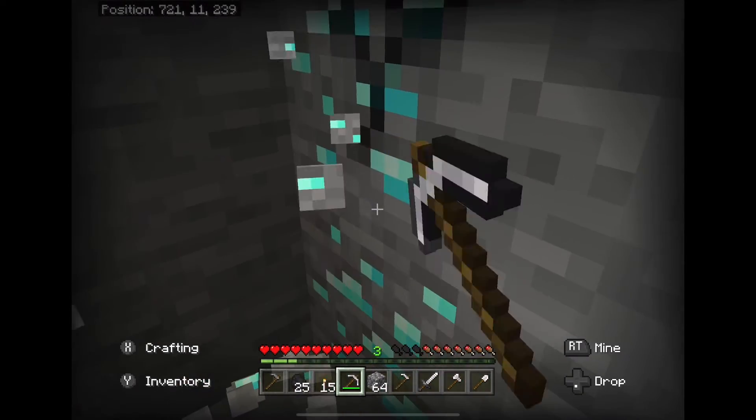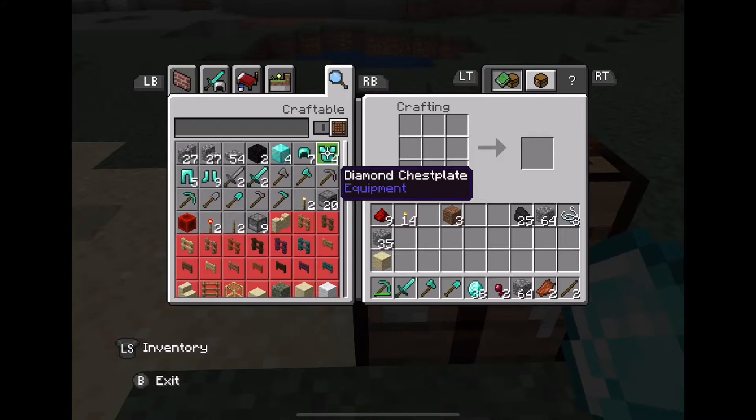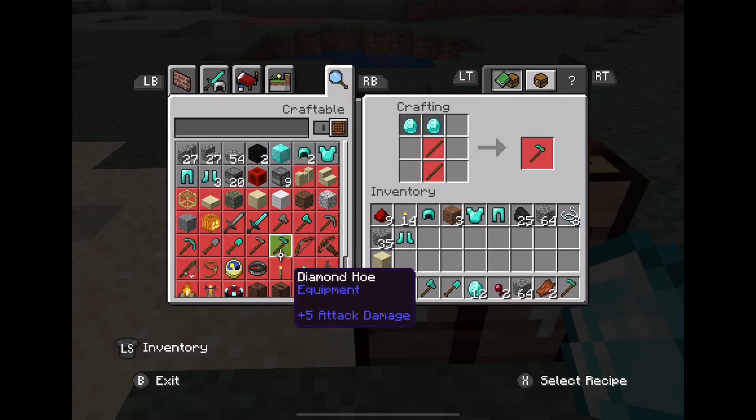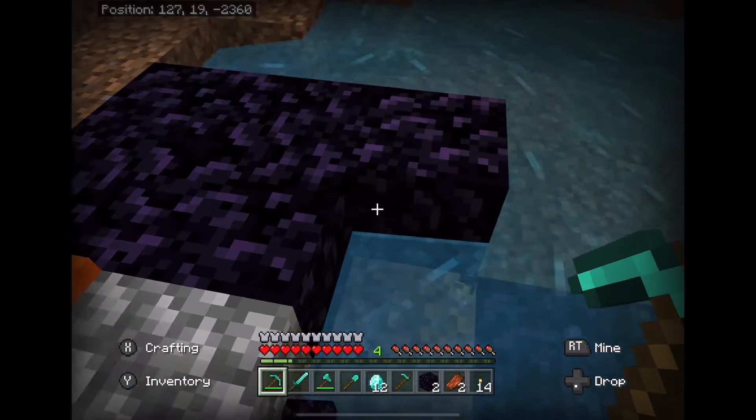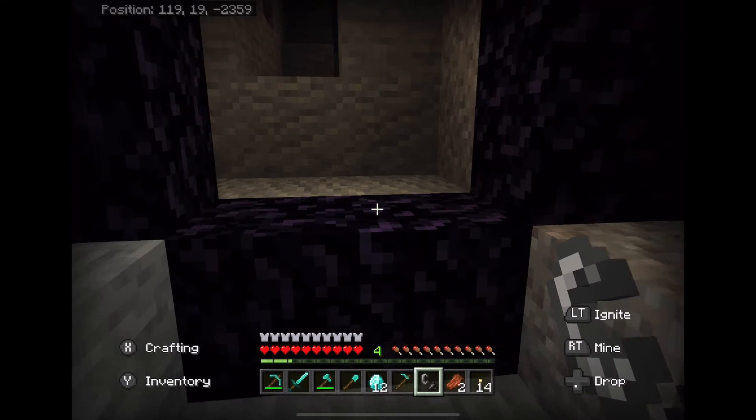Step seventeen: mine diamonds with your iron pickaxe. Step eighteen: make diamond armor. Step nineteen: mine obsidian with your diamond pickaxe. Step twenty: make a Nether portal.